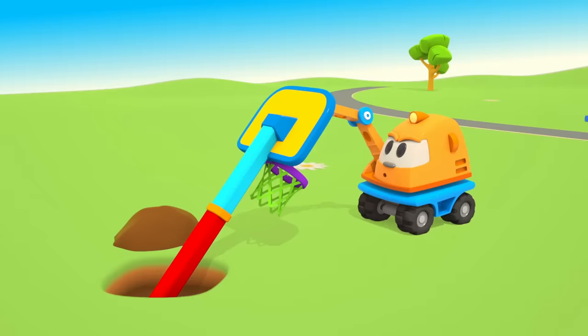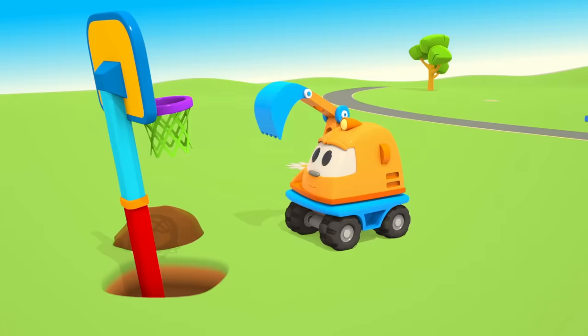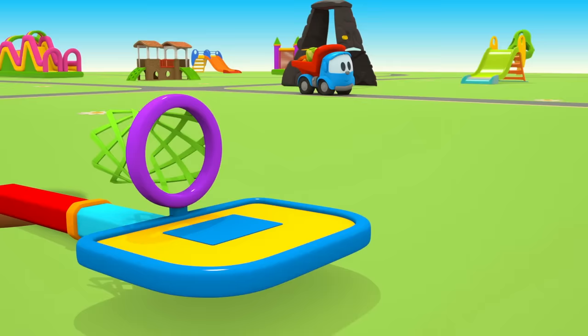Be careful, Scoop — the backboard falls! Let's try again. No, it doesn't work. We need concrete to fix the pole. Look, Leo is already bringing parts of the new vehicle: a concrete mixer.